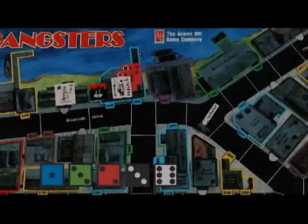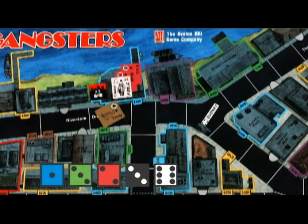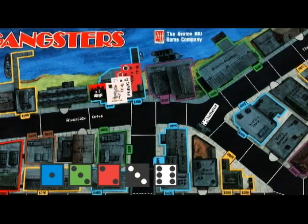Joints and guards hit on a four or better. Thugs and cops hit on a five or better. Racketeers hit on a six or better. Cops are treated as pieces of the moving player's color for both attacking and receiving hits. They only target criminal pieces, and hits they roll can only be allocated to a criminal piece. Each gang that was attacked can return fire by selecting an opponent of any color — not necessarily who attacked them — and that continues until every gang that was attacked has had its chance to return fire.